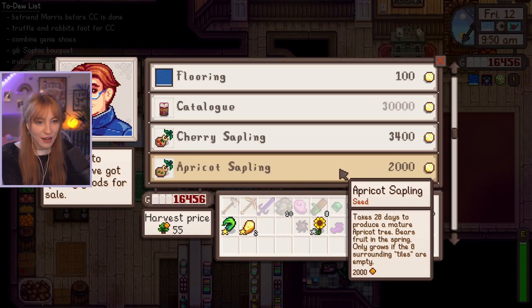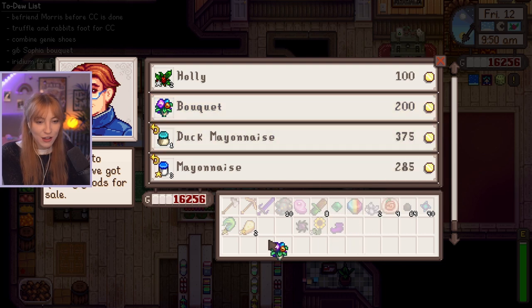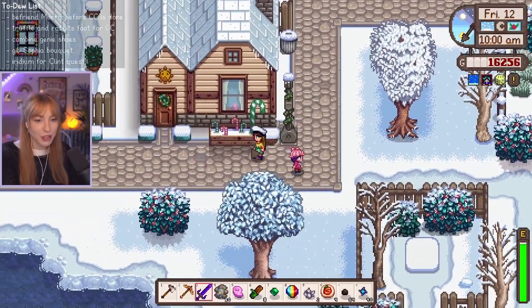Hello, Pierre. Buy these from me and then provide me with the bouquet. Thank you. It's so cheap — it's only 200. I feel like it should be way more. I can stop by Emily's on the way to Sophia's and make my shoes.